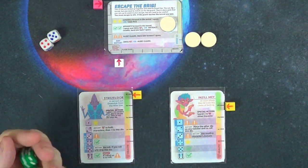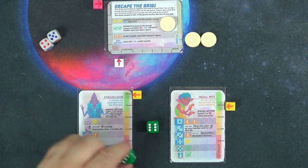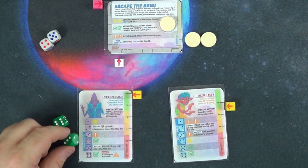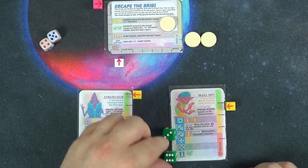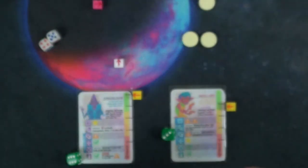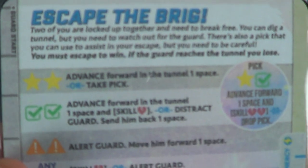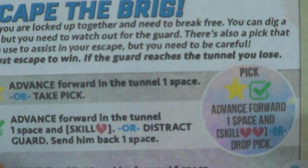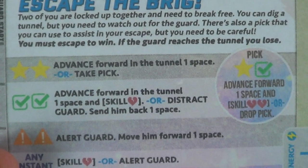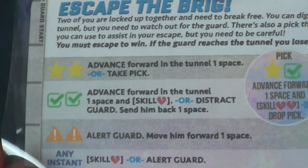A turn works by rolling two dice and deciding where to place them. We're looking for two stars — a one and a four — to advance forward, or to take the pick. If we get a star and a tick we can also move forward. You can move forward on two stars or two ticks, but two ticks require a skill check. If you have the pick, a star and a tick also counts as moving forward.